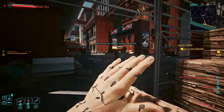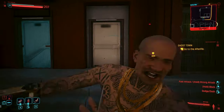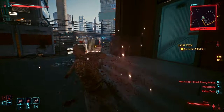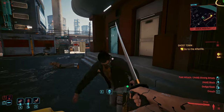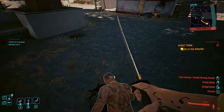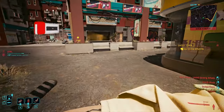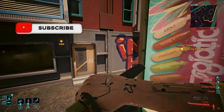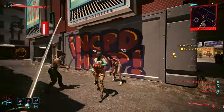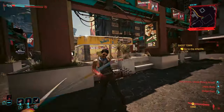As you progress through the build you'll get more attack speed and you'll get even stronger. That's my Blades Katana Cyber Ninja build — the early game variant of it. I'll be doing an updated version when I get towards the end game cap at level 50, and I'll try to do some other builds as well. If you've enjoyed this video and it's been informative, leave a like, subscribe, and turn on the notification bell. Leave a comment on what your favorite build is in Cyberpunk at the moment — this has been Jimbo and I'll see you guys next time.